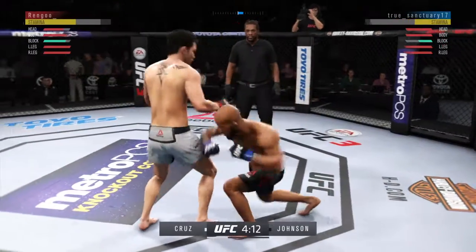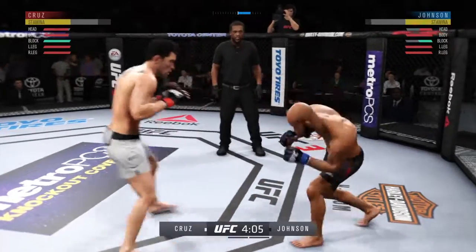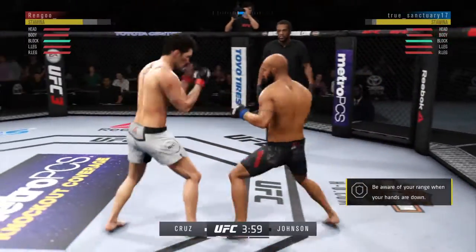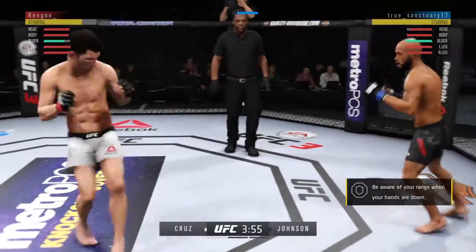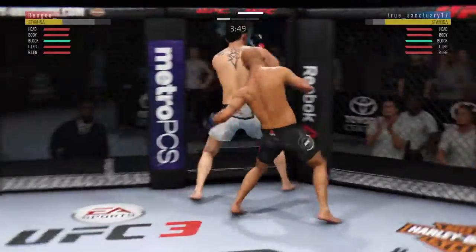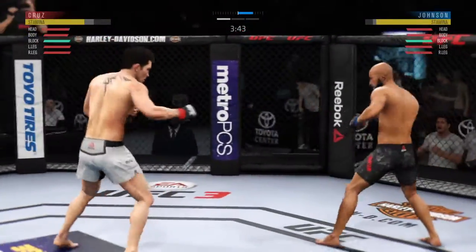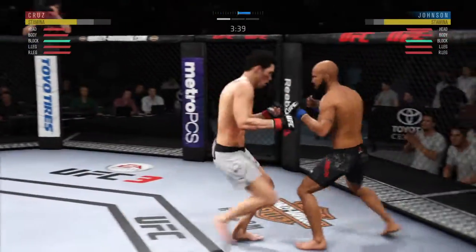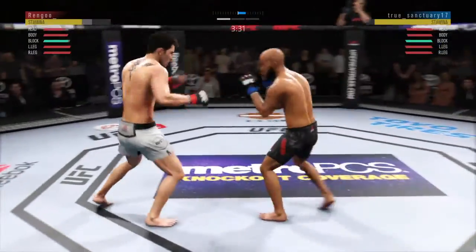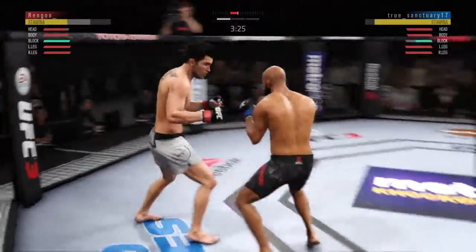Dominic Cruz lands a nice left hand and he's hurt here. Push kick there to the body — well, he left his body wide open there for that hook shot, Joe. And he paid for it. He is leaning in; I know he's got the guard high but that means the body is exposed and the opposition took full advantage there.